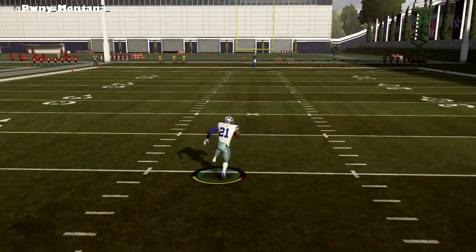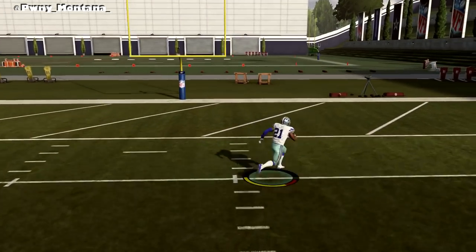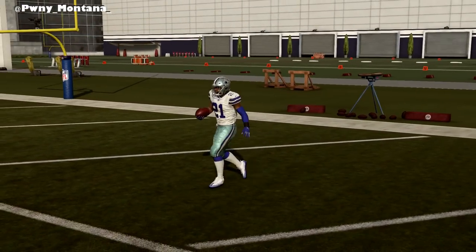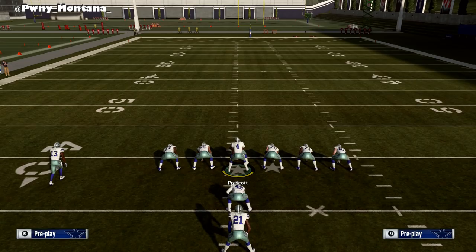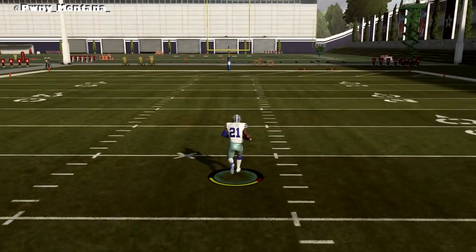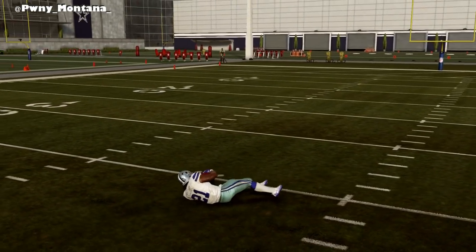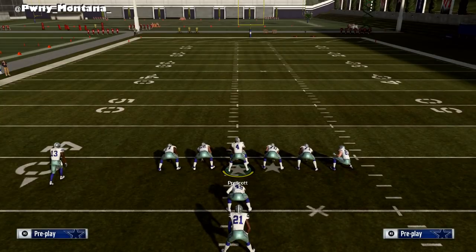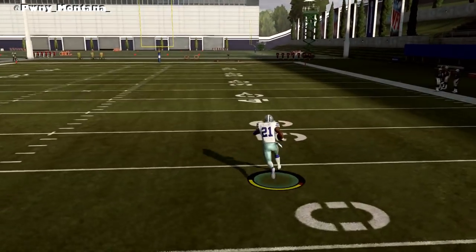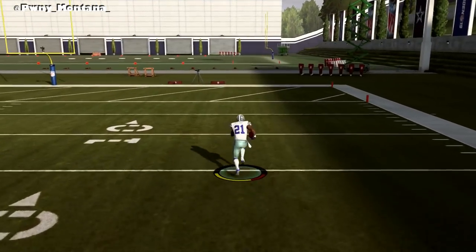When you hold turbo it completely ruins how fast you can move from side to side and you completely slow down. Sometimes you might end up stumbling and tripping over absolutely nothing, and one of the reasons is because you guys are hitting turbo too soon. Obviously sometimes if you have nothing but green in front of you that's okay, but if you're trying to maneuver through tackles, let go of turbo, make your cut or spin, and then unload and hit turbo.